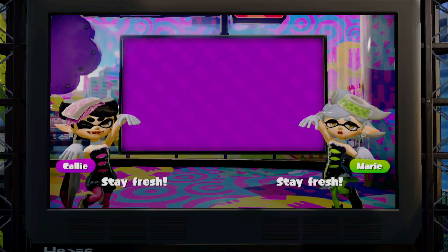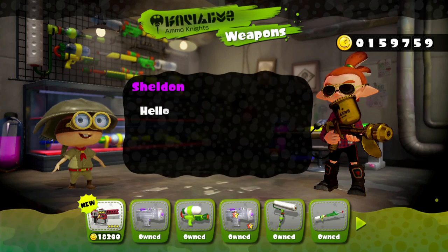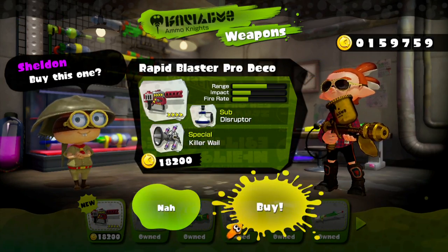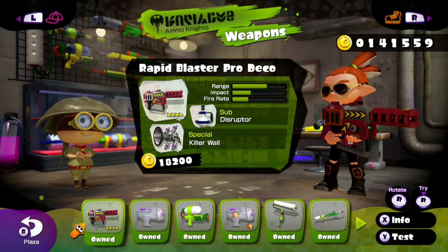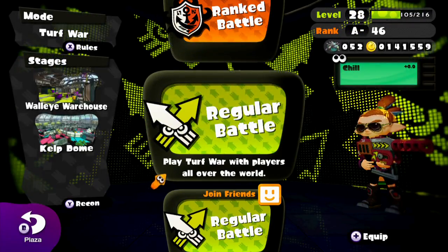It has a pretty long name — Rapid Blaster Pro Deco — but I don't know what the original one was like. It's been a while since I've played with it and I'm actually surprised it's not bedazzled, because usually when you get a Deco item it's bedazzled, like the .52 Gal Deco or the .96 Gal Deco — both of them are bedazzled in Deco form.